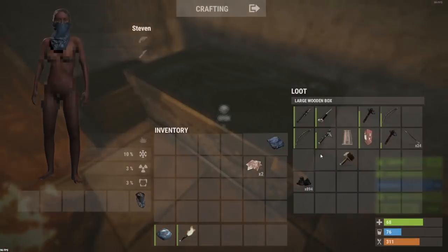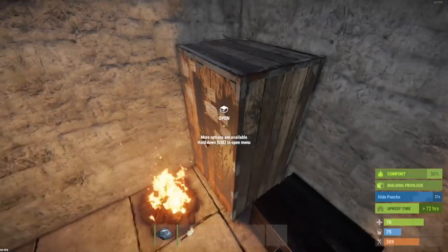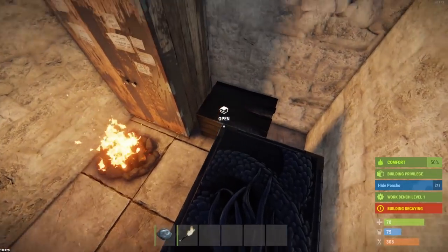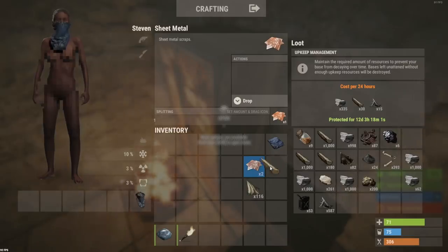I think I'm just gonna go farm now - that's definitely the wise thing to do. Just go and slap some nodes, get a tool down. I'm just gonna go hit nodes, farm, and then we can build our main base, or attempt to. And then on the way we'll get some barrels as well.